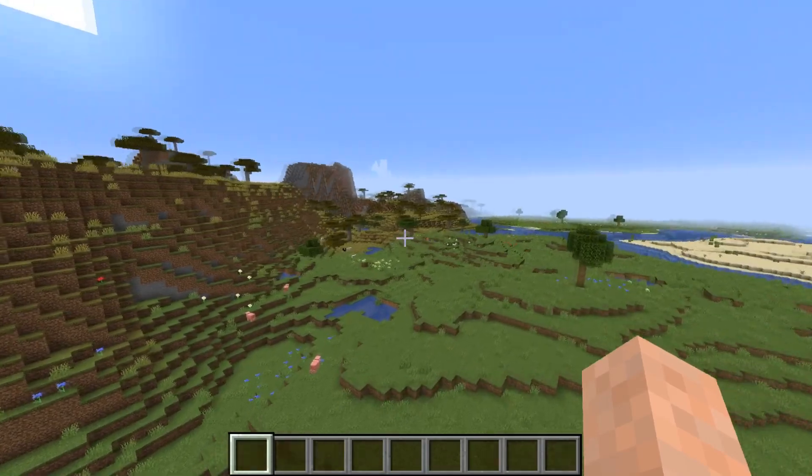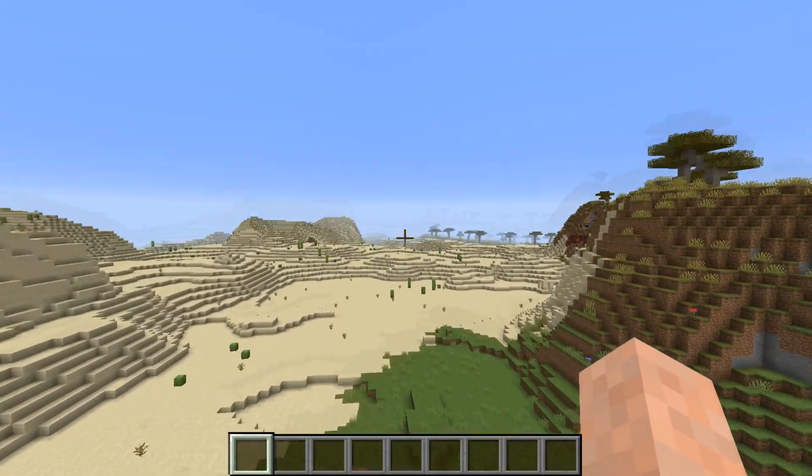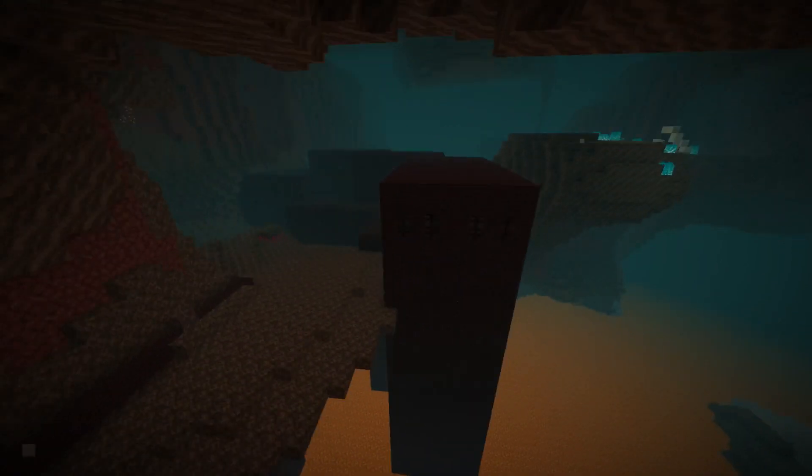Without any further ado, let's get into all of the changes of Minecraft Pre-Release 3 for Minecraft 1.16. First of all, they made nether fortresses more common. This is the original structure that generates in the nether, so they should appear more often now, but they haven't changed anything about how it looks.